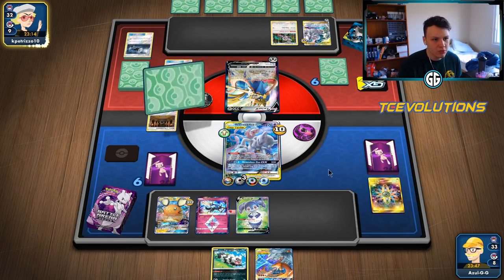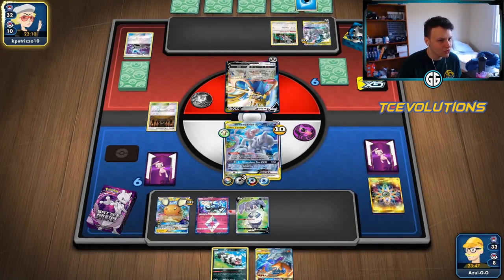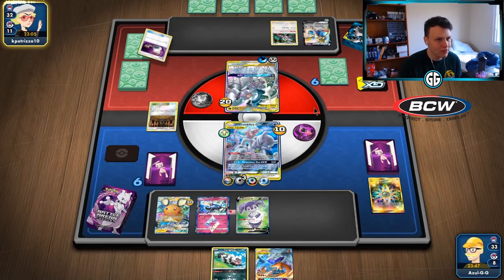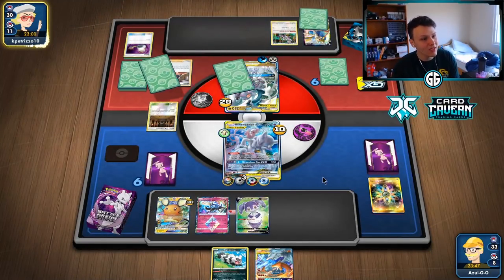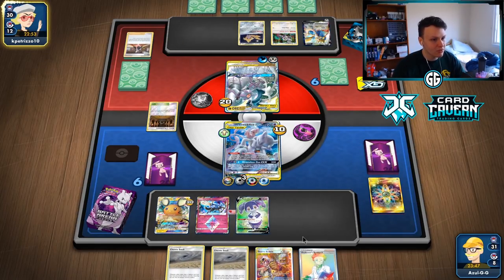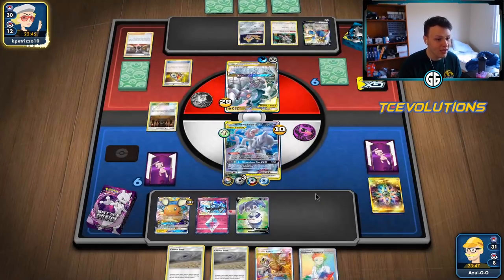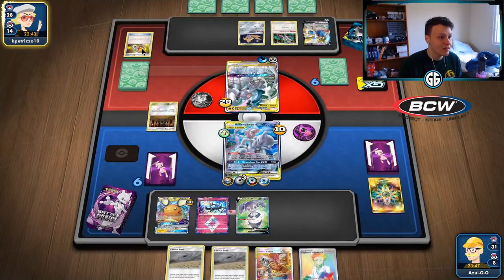Here comes the Energy Spinner - should be a Water Energy. Put it onto the ADP. Now we can hard retreat to the Xerneas - I'd much rather switch if we can get that option. Then hit them with Bright Horns. Here comes their switch, the GX deck, and there's a Marnie - that is perfect for us. It's going to reset our hand. We're going to see some new cards and have a lot of new stuff to work with. There's the Guzman Hala - that can get us the Big Charm to protect our Mewtwo.